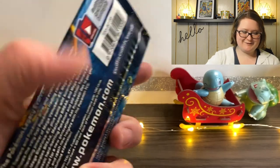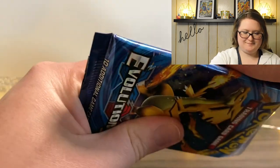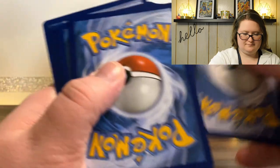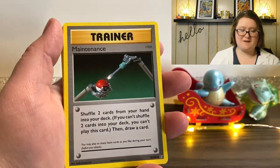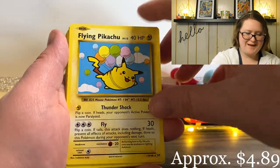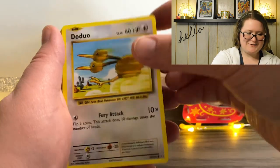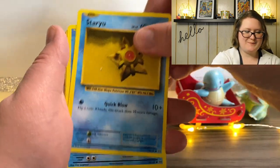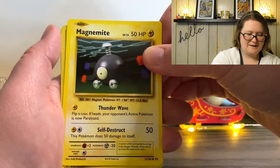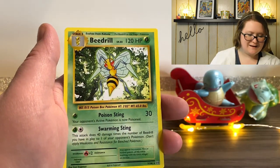And here's the last pack. We've got a Maintenance Trainer card, Haunter, Flying Pikachu — I love that — Doduo, Staryu, Seal, Charmander, Magnemite, a Reverse Holographic Magnemite, and last but not least, a Beedrill.